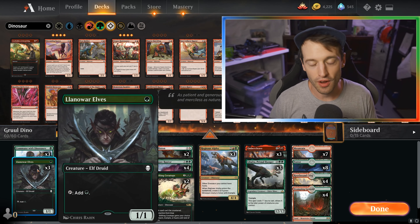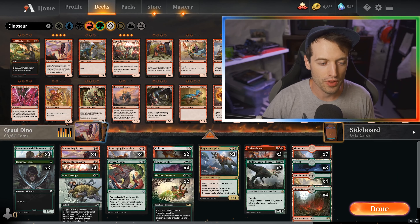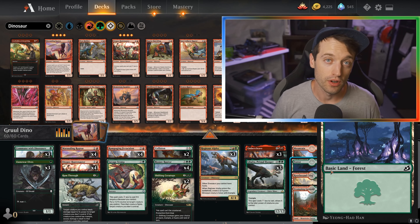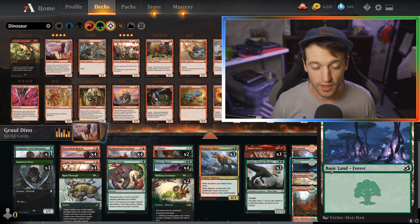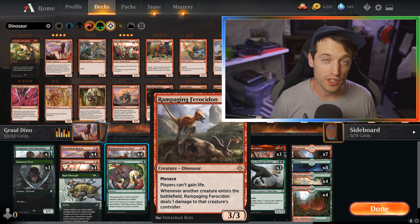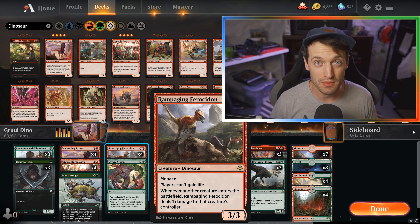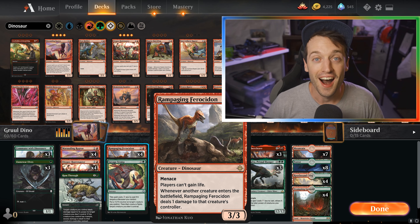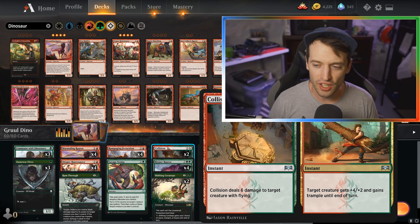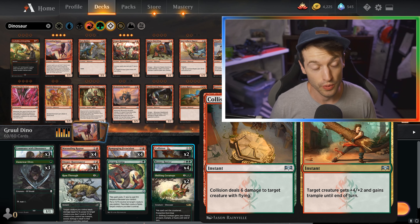We've got Commune with Dinosaurs and Llanowar Elves, both amazing turn-one plays. This deck actually really wants to go from two mana to four mana more than one to three, so we're not playing a full playset of Llanowar Elves — we really want a Marauding Raptor or Otepec Huntmaster for that ramp. We've got four Rampaging Ferocidon, which in Historic is very good against life gain, token decks, and Goblins — the opponent just takes a ton of damage playing out all those goblins. We've also got a couple Collision // Colossus.